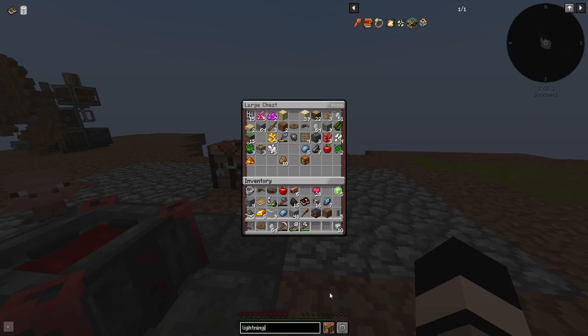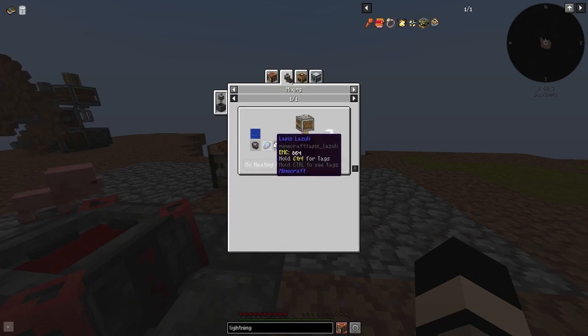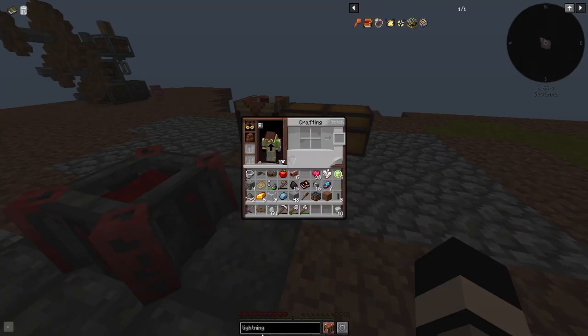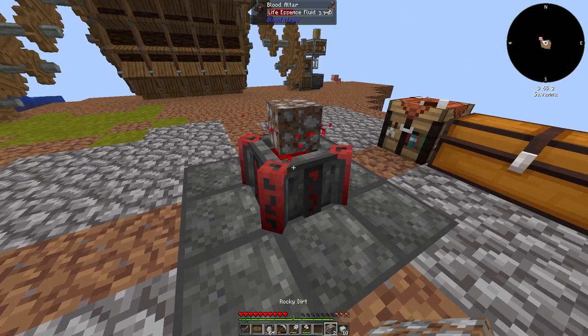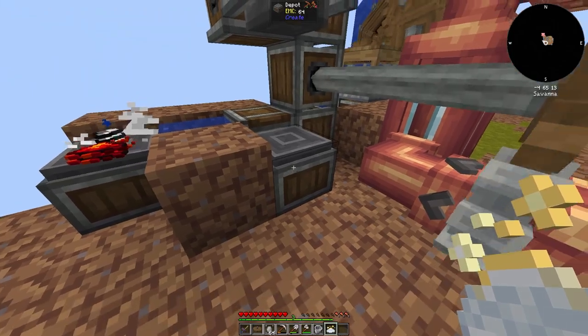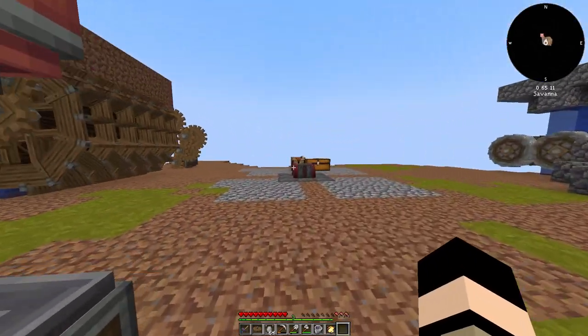I'm pretty sure it's using the mixer, but you have to create something first. You need a blank slate, lapis, and nether quartz. I thought we had a blank slate somewhere, but we do not. How do we craft rocky dirt again? I need gravel and three pieces of dirt. Let me do that - make ourselves a blank slate. Let's go over to the mixer, throw that in. You can see how fast the crush has become - instantly able to get it.